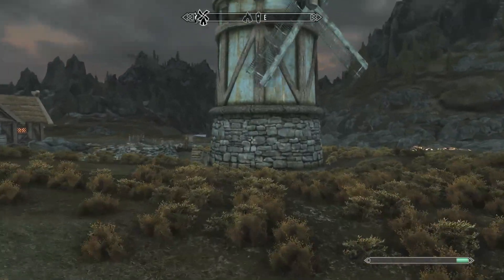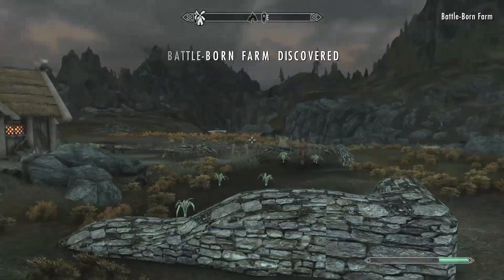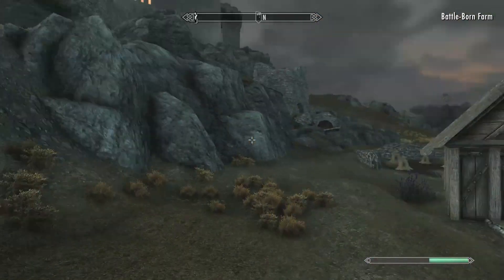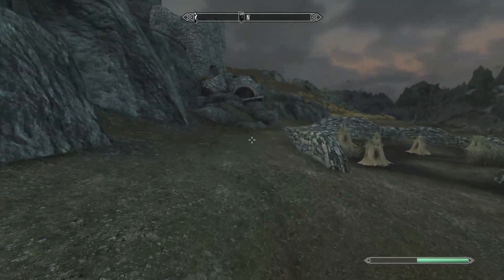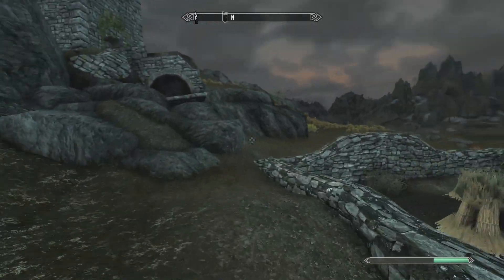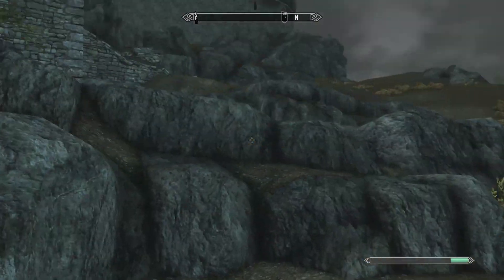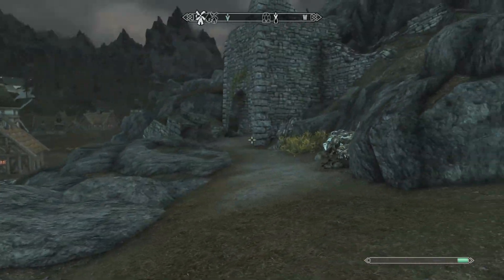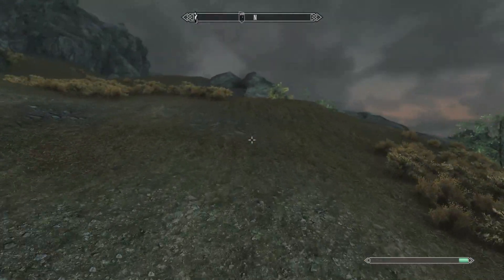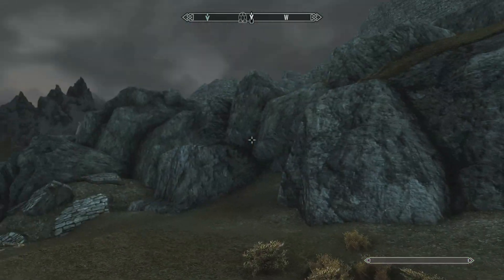I can explain fast travel while I'm out here. Once you discover a location — like I just found the Battleborn farm — you can instantly fast travel there. You just go to your map, find the location you want to go to, click on it, and you instantly teleport there, as long as you're not in the middle of a fight, and you're outdoors in a peaceful situation.